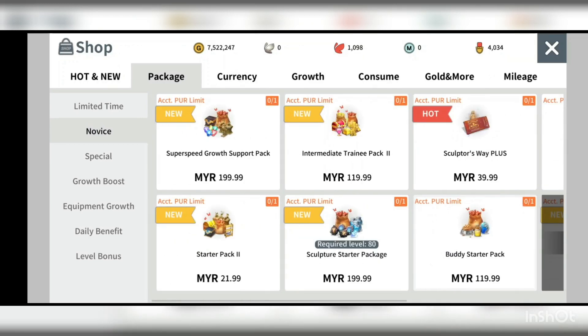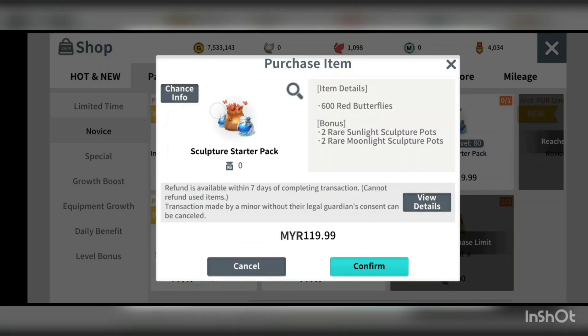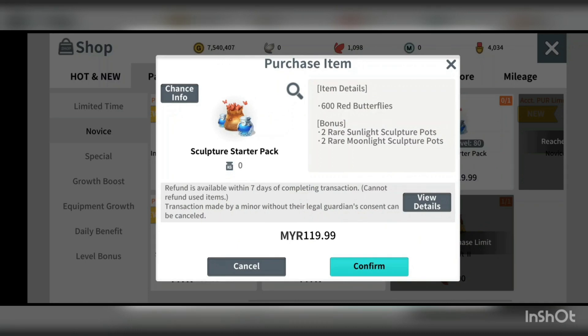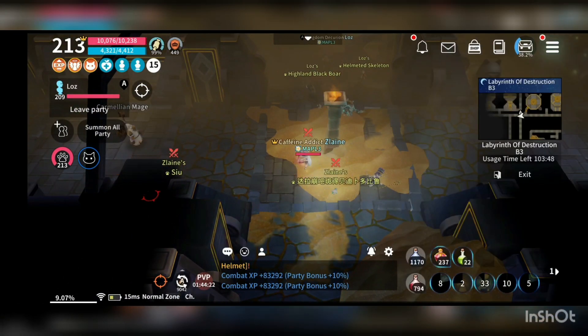In the novice package section, remember to grab the novice trinity package. Claim the 500 red butterfly one first — it contains 400 red butterflies, which you can then use to purchase the novice trinity package 2. The sculpture starter pack I wouldn't recommend — it's quite expensive at 600 butterflies, and rare sunlight and moonlight sculpture pots are not worth that much.